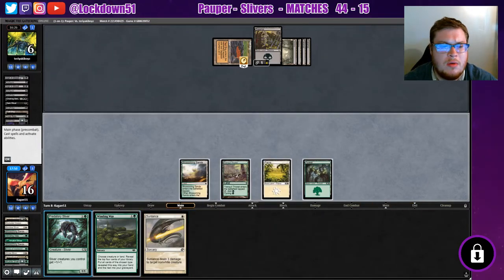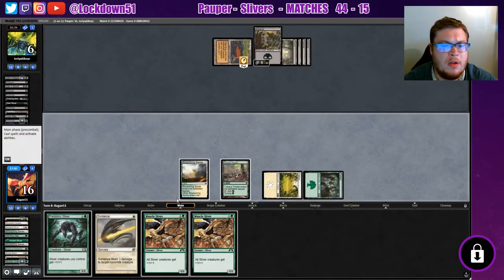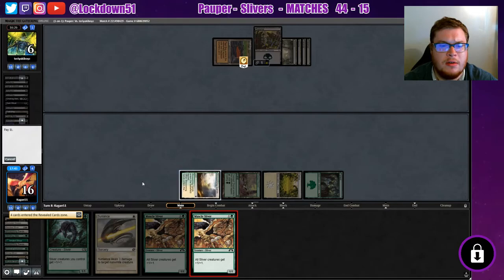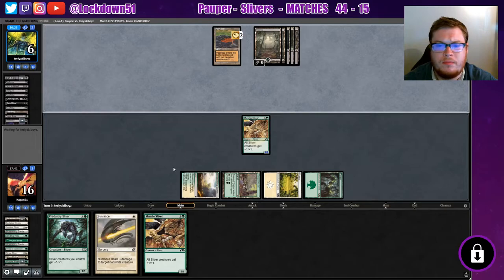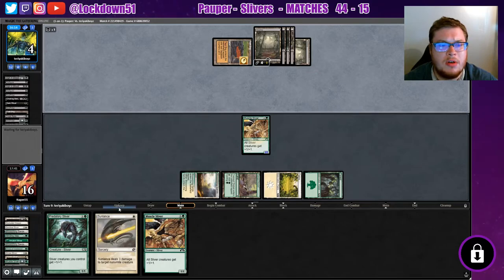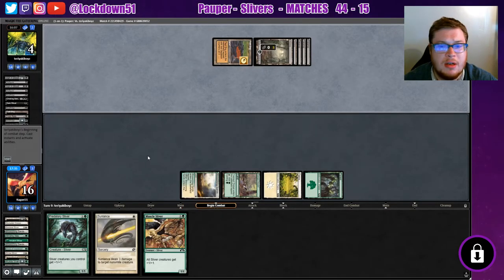Another Forest — so now we can drop a Winding Way, refill. Nice, I love that. Start putting some more stuff down, drop two lords next turn. Draw your cards — that's not good though, I don't want them to draw those cards. Play a creature — I'll Sunlance it, cycle, draw some more cards. Oof, they took oh — they took life from that too. Dang.